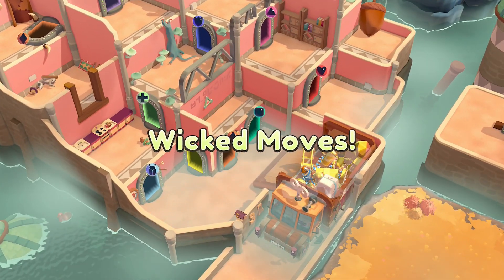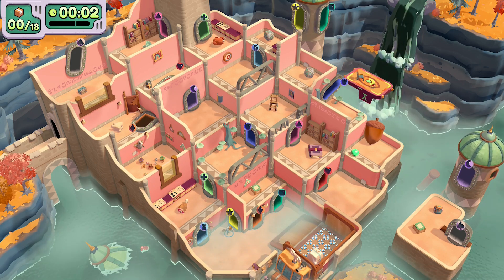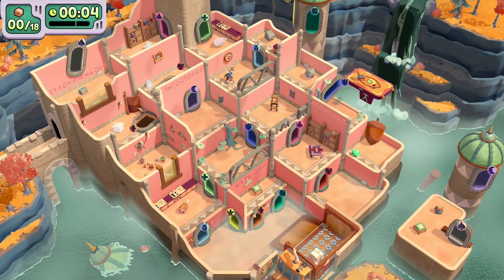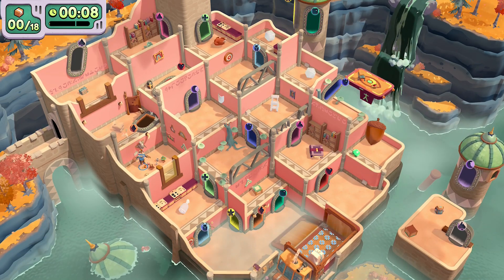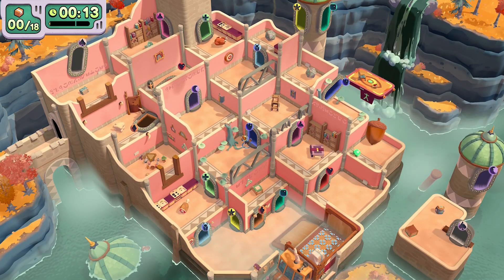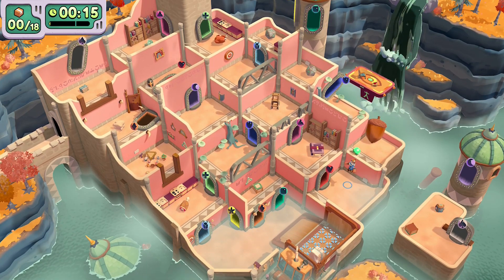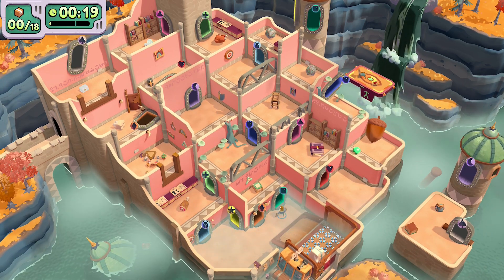Now we need to enter a second portal without touching the ground and travel through every portal within 35 seconds. Pay attention because this will go fast. We're going to start with the yellow portal, then the purple, go through the black portal, then the green one which will pop you up to the top, then go down to the dark blue portal, then head into the red portal — but make sure you don't touch the ground — into the orange portal, and that will get you your bonus objective.